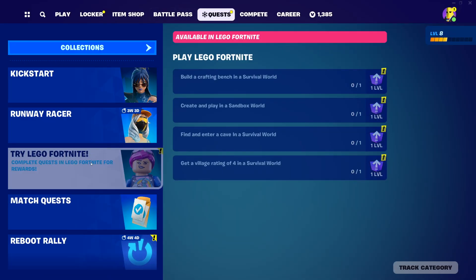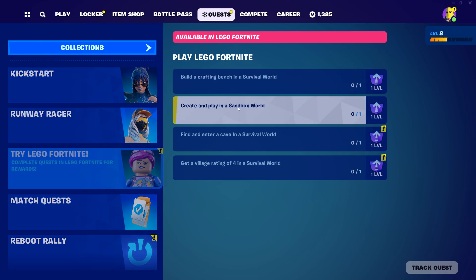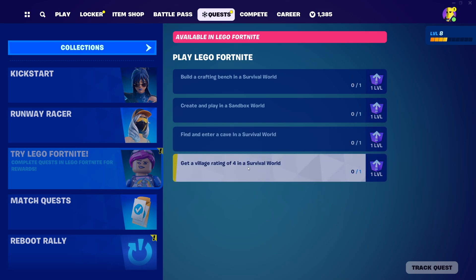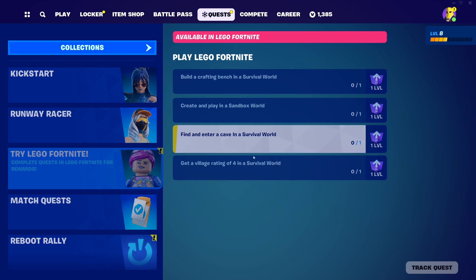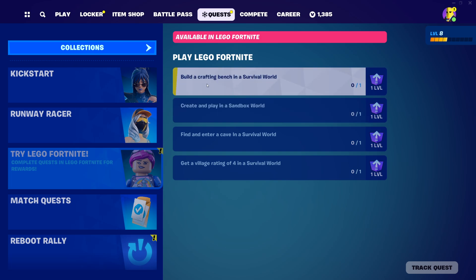So we're having new quests - Try LEGO Fortnite quests. We're gonna be building a craft bench in a survival world, create and play in a sandbox world, find and enter a cave in a survival world, and get a village rating of 4. This quest will take a while, so we're gonna start with build a crafting bench in a survival world. I think that's a better one.